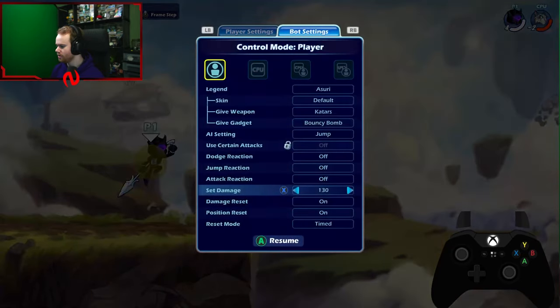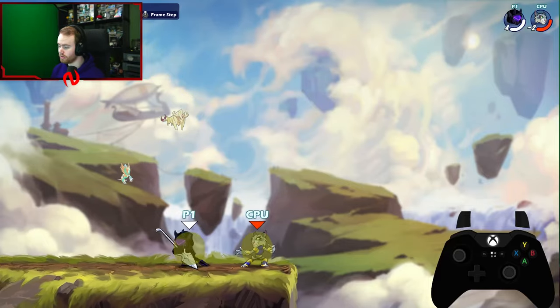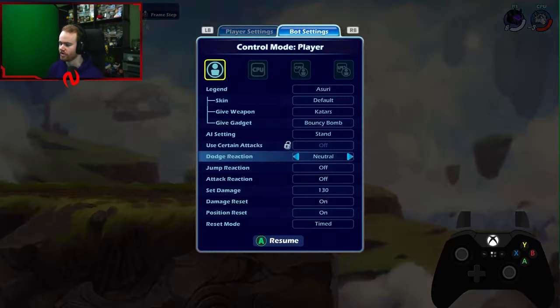It really depends on positioning. If you're more horizontal and closer to the kill zone, go for the sair. If you're more towards the center of the map, go for the recovery. If you're doing team combos, go for the sair because it's easier for your teammate to follow up horizontally. That's all the basic stuff you really need to know on Spear.